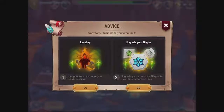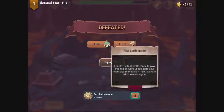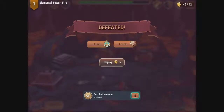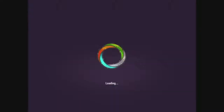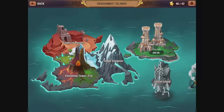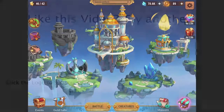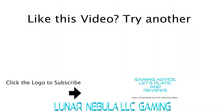Level up or upgrade your glyphs — that makes sense. Fast battle mode is disabled; we can enable it but let's keep it disabled for now. Let's go to the levels and figure it out from there. Thanks for watching, dear viewer — I'm going to keep on keeping on and maybe show off a couple more things. Have a great day!